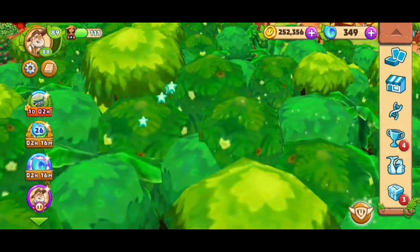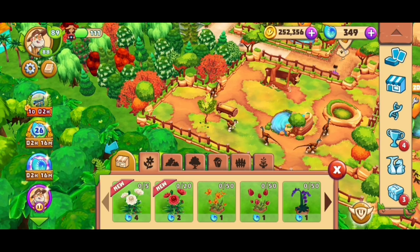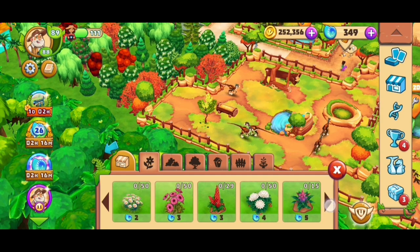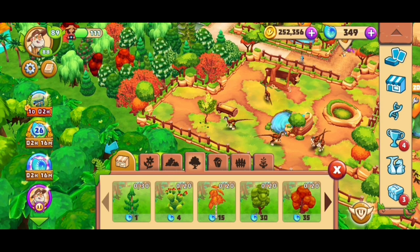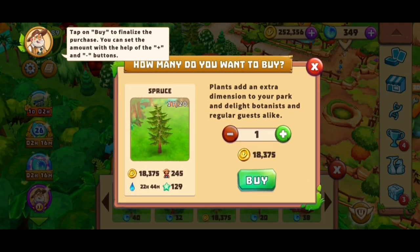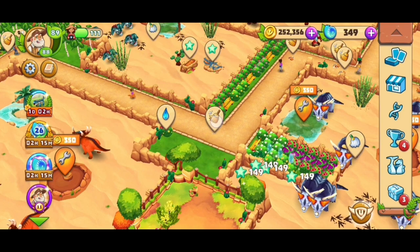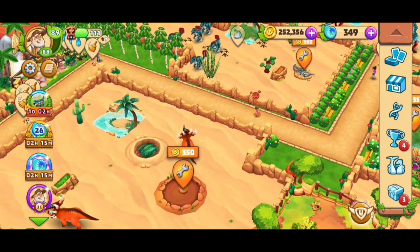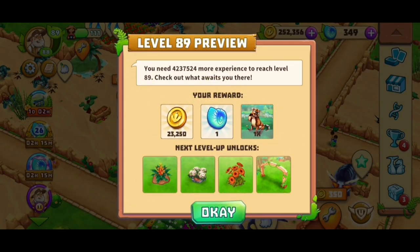Let's see all the different choices we got. Are there more flowers or bushes we can buy for experience? No more flowers, no more bushes. I could just buy some more of the spore trees, but they're so expensive. We will see — I will keep waiting. So what is my goal this time? Let's see what is unlocking in level 89.